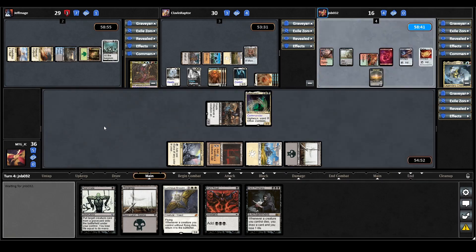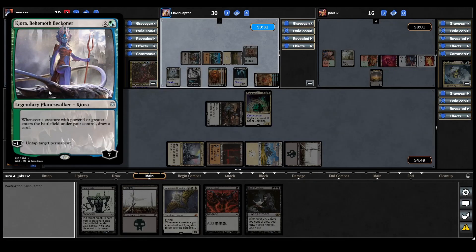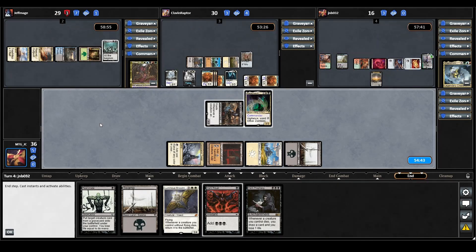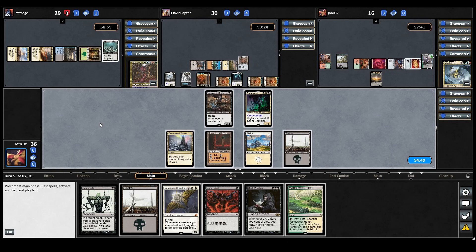Maelstrom Wanderer plays a land for turn — it comes into play tapped — and now casts Kiora, Behemoth Beckoner. Whenever a creature with power 4 or greater ETBs under your control, draw a card, and you can pay minus 1 to untap target permanent. And it looks like that's it for them. Alright, we need to hope for a pretty good draw because we are starting to fall behind, just with what the Odrick player is doing.